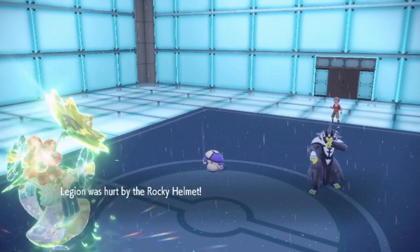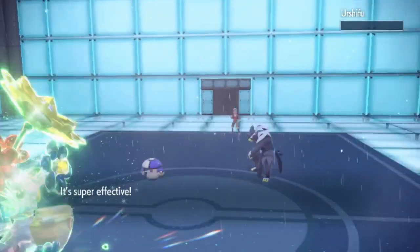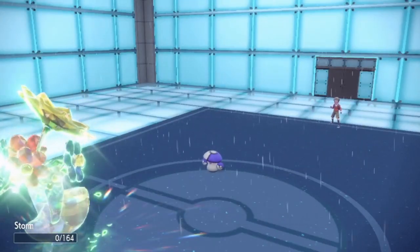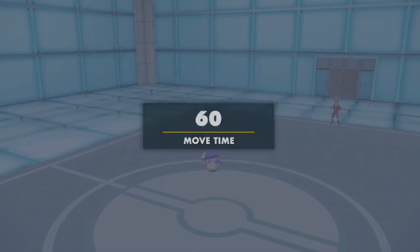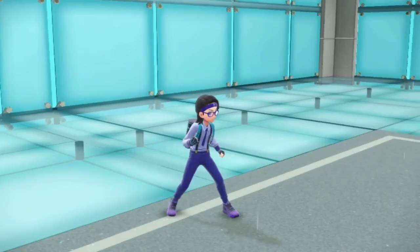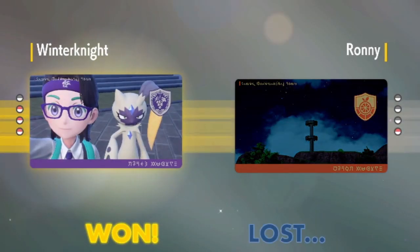Do a good chunk to Amoonguss here. Pelipper doing work today — bye-bye Urshifu. No Tera coming out on his side again. He goes for the Pollen Puff — that is just fine. We just bring out Chien-Pao here and just Ice Spinner, and we'll hit him with Last Respects. Battle was cancelled. GGs. Basculegion and that boy Pelipper showing out.